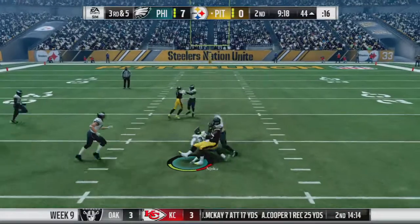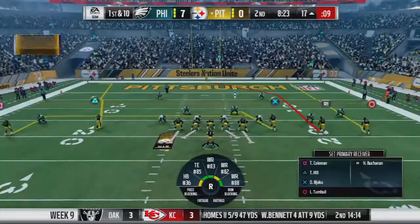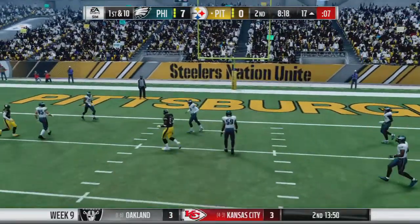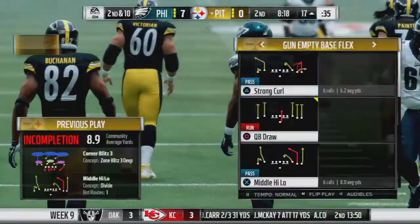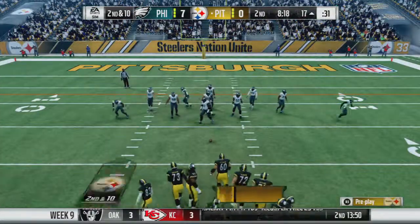Bob Johnson hitting David Njoku over the middle for the first down. Johnson with the next snap, and he tried to force it into David Njoku — defender was there. Njoku looked like he probably could have caught that, but probably not the most wise idea to make that pass.